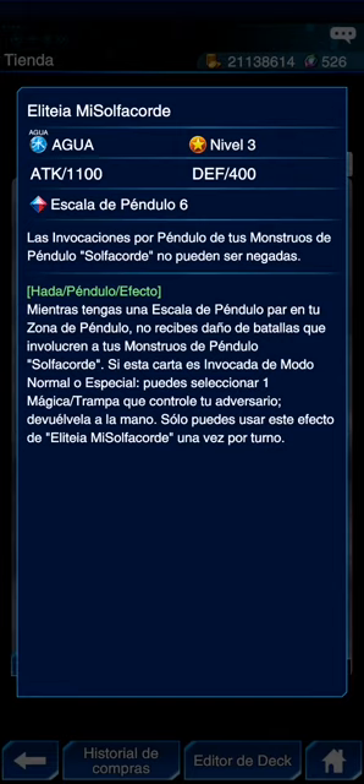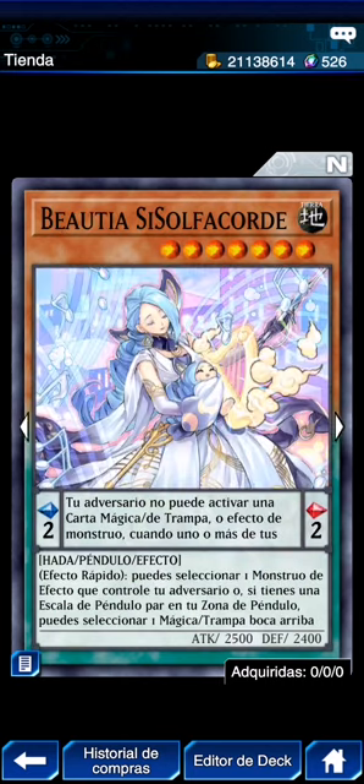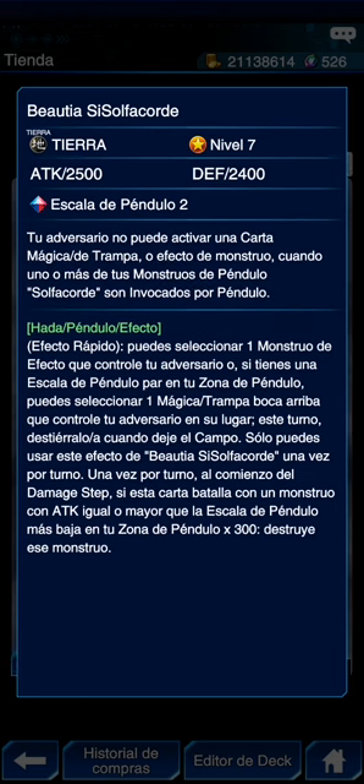Eliteia: las invocaciones por péndulo de monstruos solfachord no pueden ser negadas. Mientras tengas una escala de péndulo en tu zona, no recibes daño de batalla en batallas que involucren a tus monstruos solfachord. Si es invocada en modo normal o especial, puedes seleccionar una mágica del adversario para que la devuelva a la mano. Luego Beauty — por bonita: el adversario no puede activar nada cuando llegan los péndulos. Es quick: puedes seleccionar un monstruo de efecto del adversario, o si tienes una escala en tu zona, una mágica trampa boca arriba en su lugar. Este turno, destiérralo.